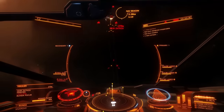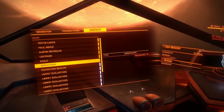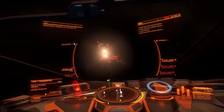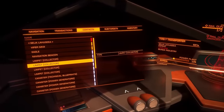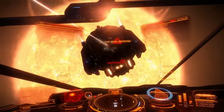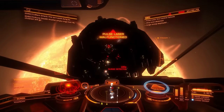As you see, it requires conductive components. These are easily obtained by killing haulers. Go to an anarchy system nav beacon and kill all haulers — Type 6, Type 7, Type 9, others — kill them and you will have them very fast. You can actually see I have 27 of those just from one visit to an anarchy system nav beacon.